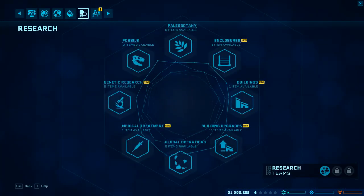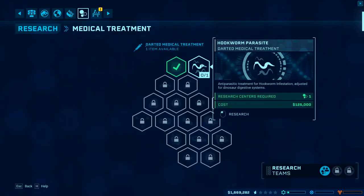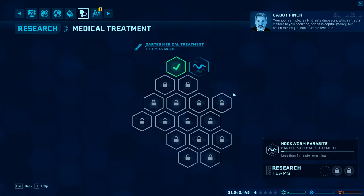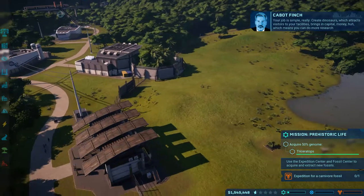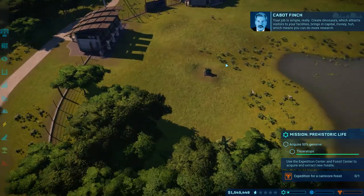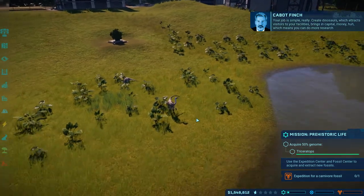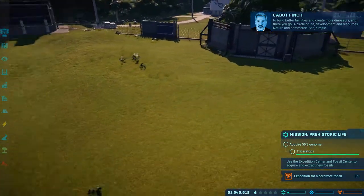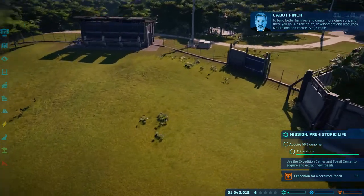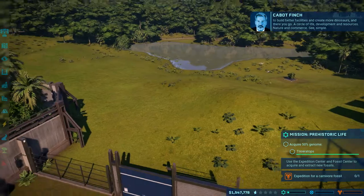So what do we have here as far as research? First thing I usually have to go for is medical treatment - hookworm parasite. Go ahead and research that. Dinosaurs which attract visitors to your facilities bring in capital, money, which means you can do more research to build better facilities and create more dinosaurs. A circle of life - development and resources, nature and commerce. Simple.